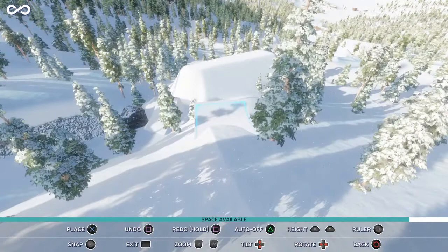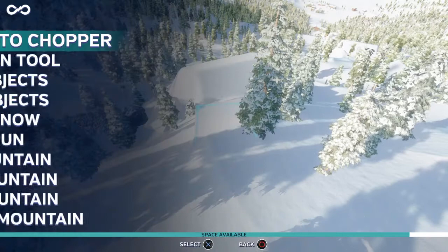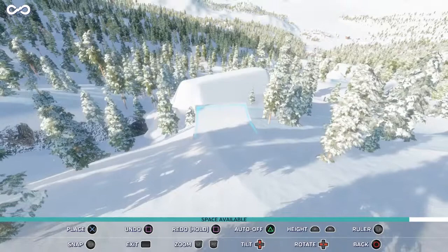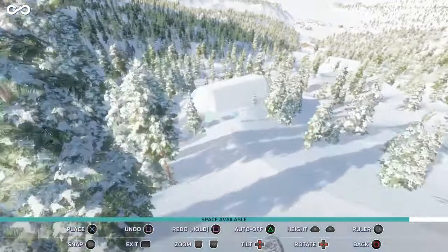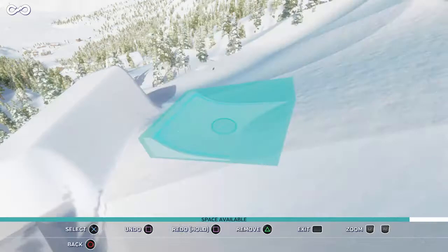I think this tree has to go — definitely has to go. The reason I say that is because if you look at the back part of this jump, I don't want it to sit in the curve of that. It either has to be over here, but I don't know how I feel about that. Yeah, it just doesn't seem like the natural place for it to be, so I'm just going to put it right about here — not too far, not too close. I want it to be an easier feature; not all features need to be hard.